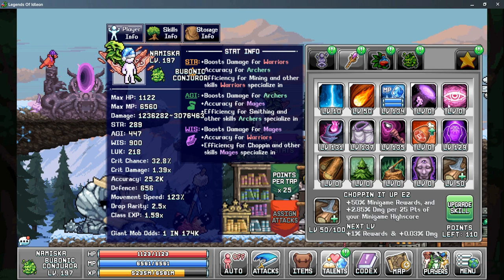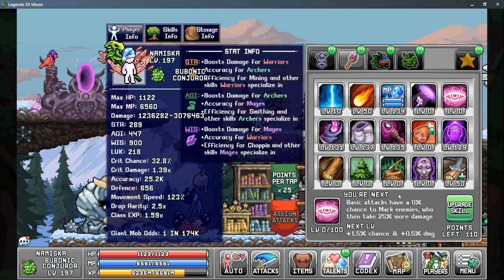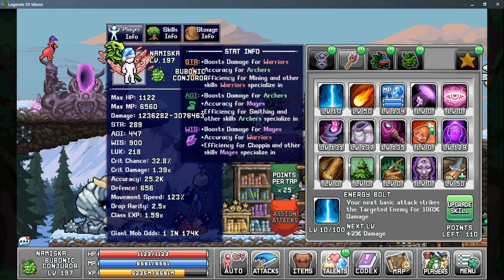The other skill worth mentioning is your Nexus, as this can increase your damage while you're actively playing online. If you're actively playing, you may want points into this as well as more points into Energy Bolt, as this can help increase your active gains.